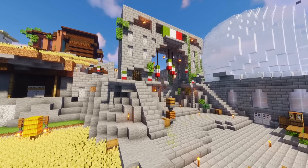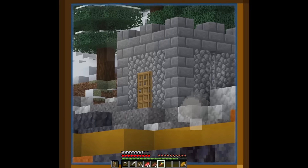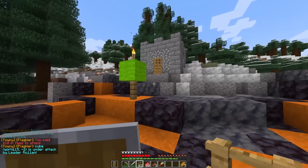Multiple towns can be united under one nation, and nations can go to war to take territory from other nations. To declare war on a nation, use /war [nation]. After a period of time, a player from one nation can place an oak fence on another nation's land.